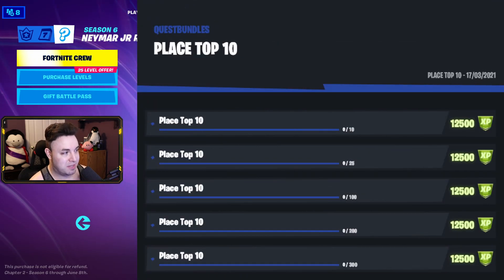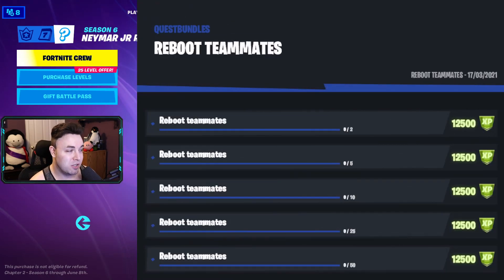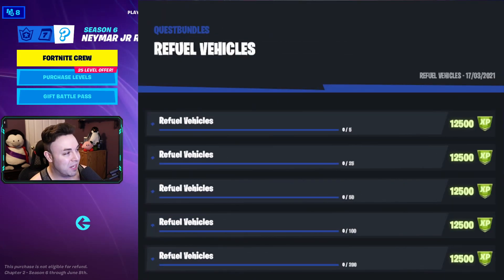Place top 10 — starts with 10, 25, 100, 200, and 300 at the end. Round up your teammates — reboot a teammate, starting at 2, 5, 10, 25, and then 50. Refuel vehicles, starting at 5, 25, 50, 100, and then 200. I would assume you don't have to fuel the vehicle up to a full tank — just bring it to a gas station and fuel it.